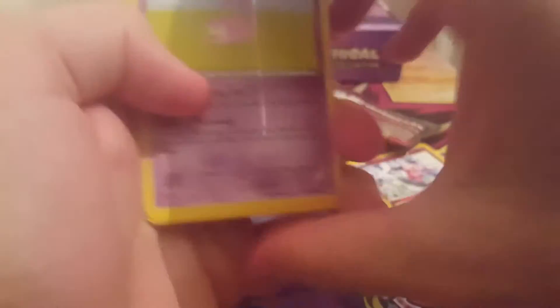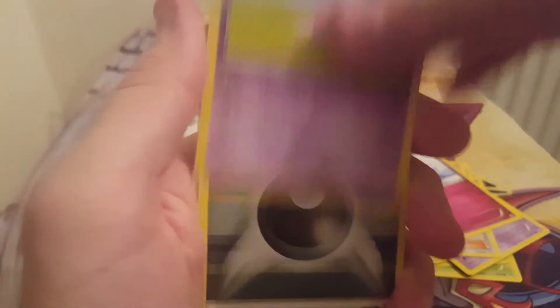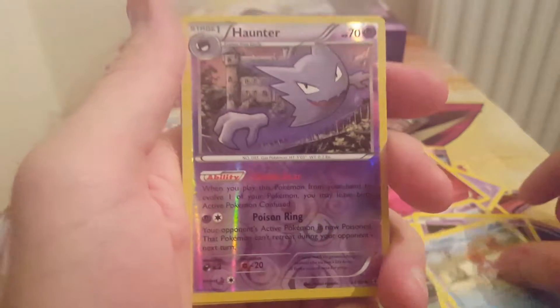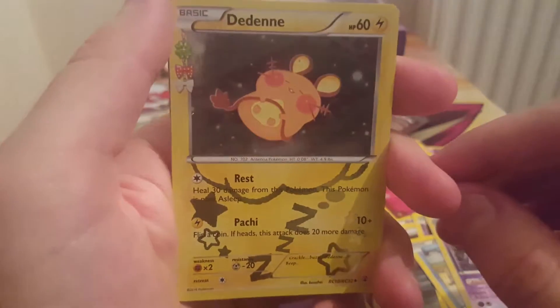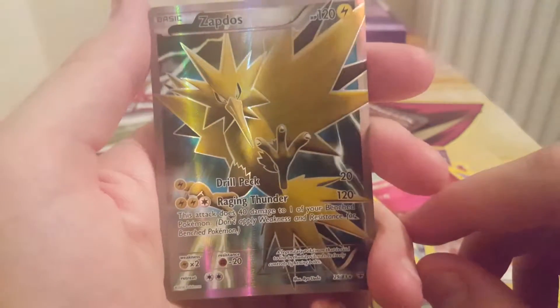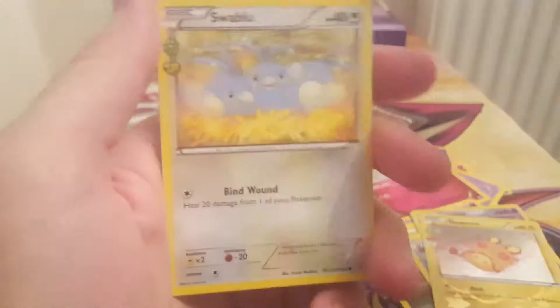Let's see if we can get an EX in the other pack. Hope for something good. We've got Slowpoke, Dark Energy, Gastly, Krabby, Reverse Haunter to go with my Gengar, Dedenne, Zapdos — Full Art, we'll take one of those! Swablu, Red Card, Pokemon Center Lady.